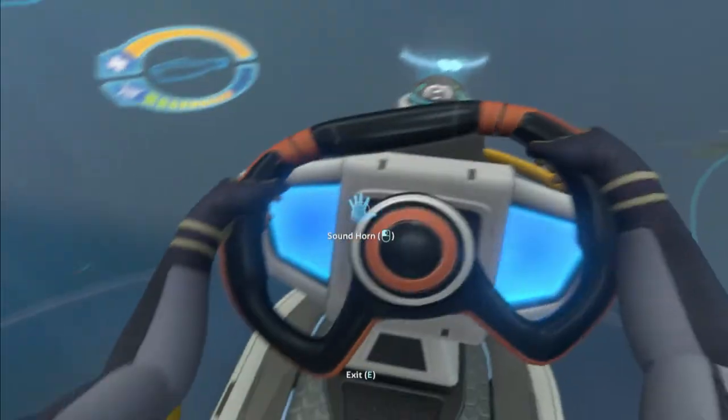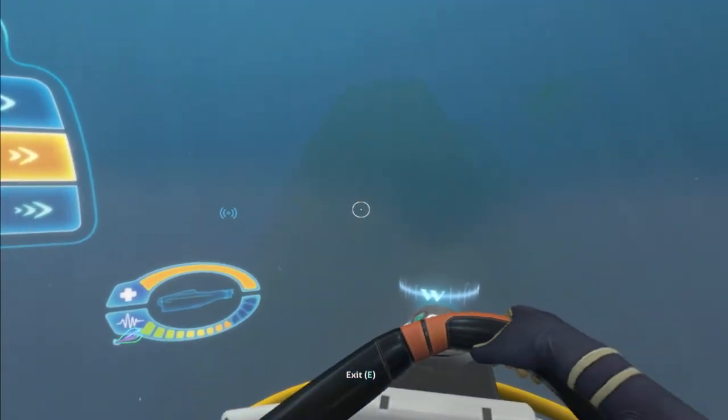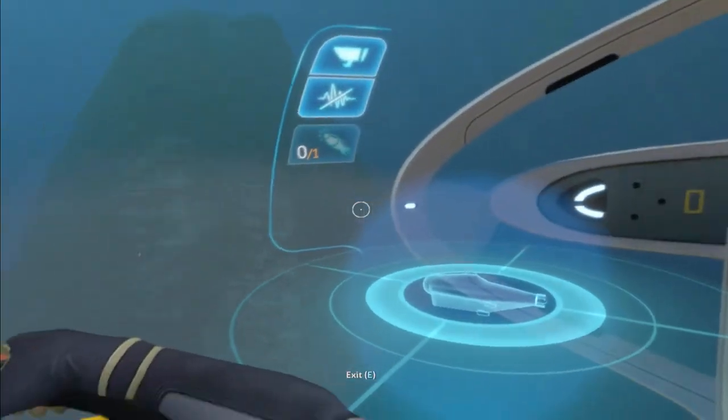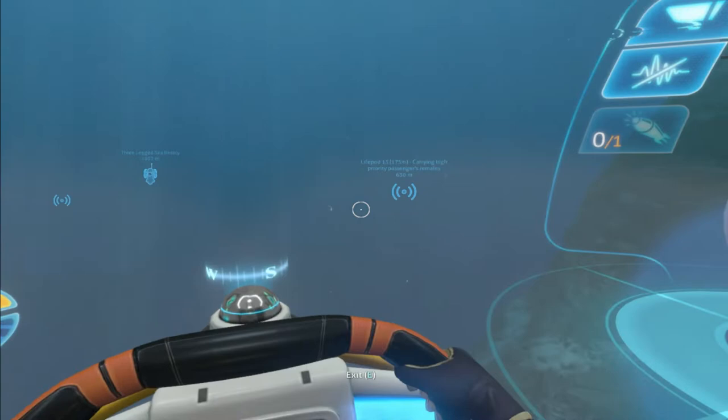Once we get to the blood kelp biome, we're going to put a beacon down so that we don't ever get lost again. Is it cheating to pull up a map? I feel like I might have to because I'm a little bit confused at where we're at. We're at 500 meters — that's our max depth. Oops, does that hurt our ship? How does that hurt our ship?